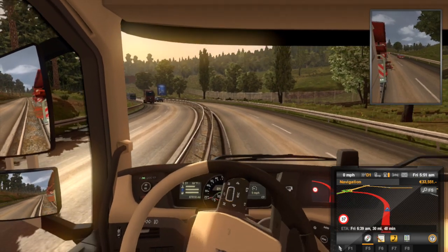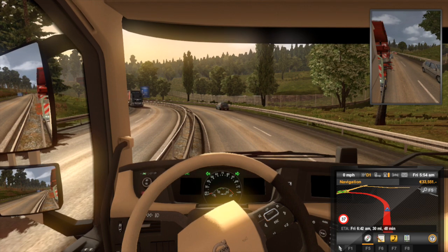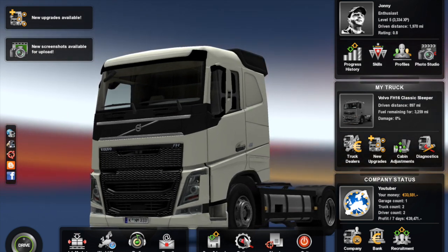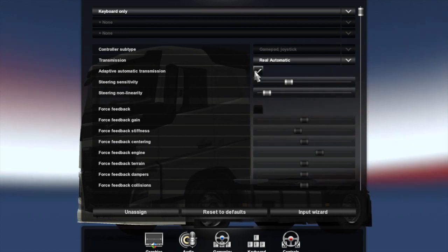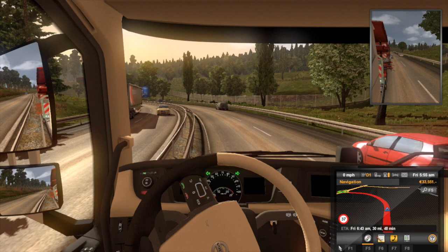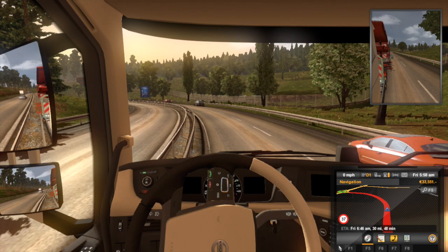Look at this — my truck just took control over itself. Earlier I was trying to use my PS4 controller and it just kept messing up. I don't know what to do here. Nothing in controls... nope. Alright, we got function back. I did have cruise control on, so maybe it thought it could control itself.